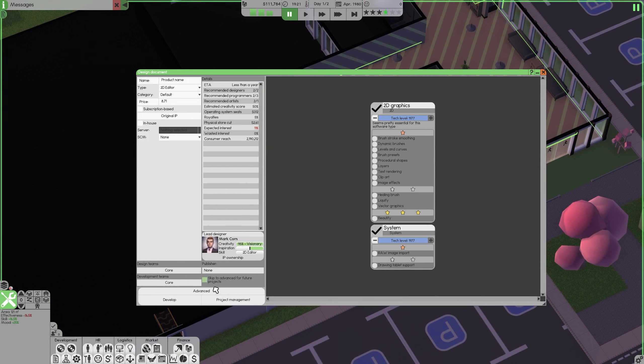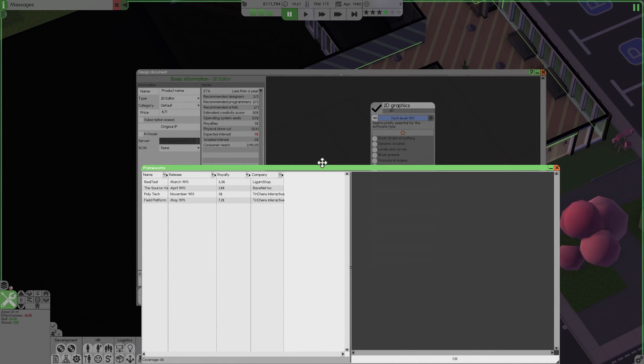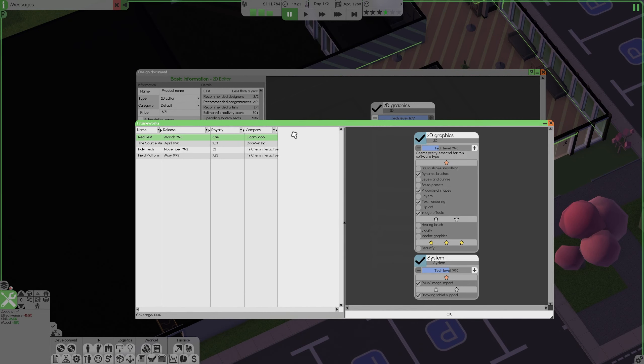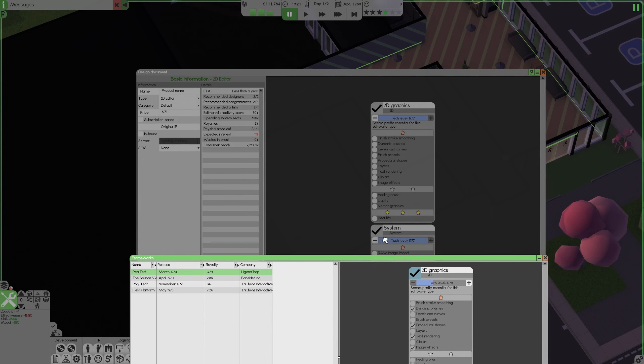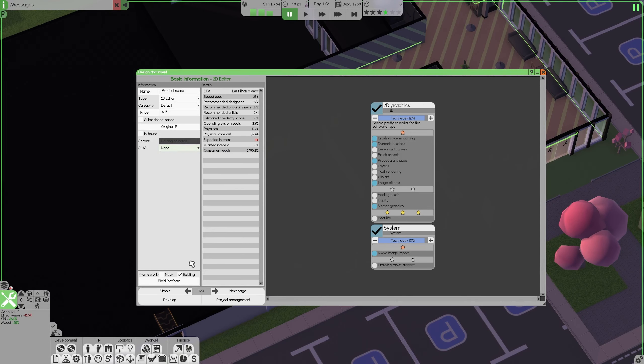What I normally start off with is putting this in advance. I like to check out if there's any good framework that is existing. By choosing a framework, you can shave off a couple of years. One thing you've got to be careful for is making sure the tech level is pretty close to your max tech level. So here it's 1977, and we're looking for one that's 1977. If we chose like this one that's in 1970, it'll end up causing our software to be quite outdated and it's not worth doing that. Those are all 1977. This one's 74, so it's a bit tempting - it's only 7% off but it gives quite a lot, so we'll do that.